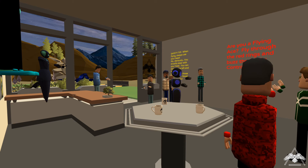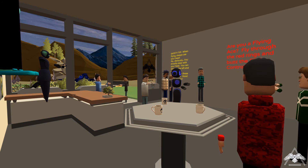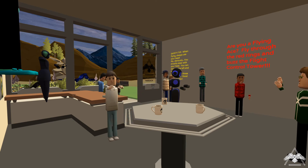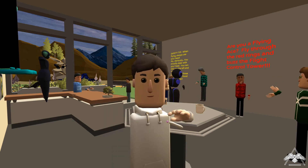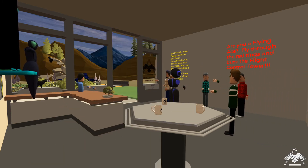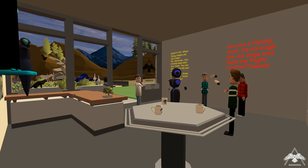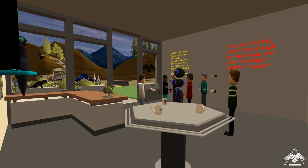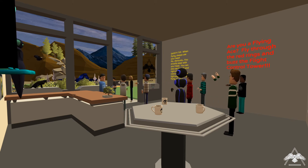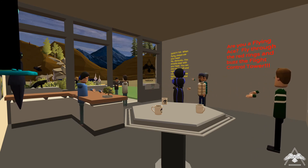On a two-handed controller, your teleport button is available at all times. On a one-handed controller, you need to put yourself in teleport mode by clicking the walking person icon next to your microphone icon — it'll change to a leaping figure. Now face outside the door, hold down your forward or teleport button, aim above those trees at the top of the hill, and let go. You'll take off really fast up to the top of the mountain — that's zip lining.